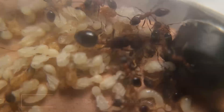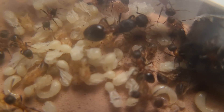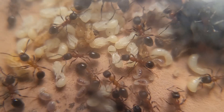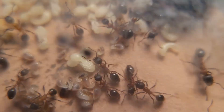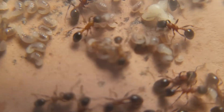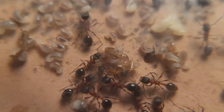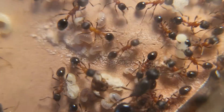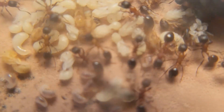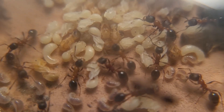Here's my Manica bradleyi colony. The footage might be a little blurry because the plastic condensated while I was recapturing all those workers. As you can see this colony is doing quite well — they have a beautiful orange and black coloration. They probably have about 60 workers; they grow a bit slower than the invidia but they're doing pretty well. You can see they're eating mealworms and roaches in there. Overall this is a very interesting species to keep just for their coloration — I would definitely recommend them.